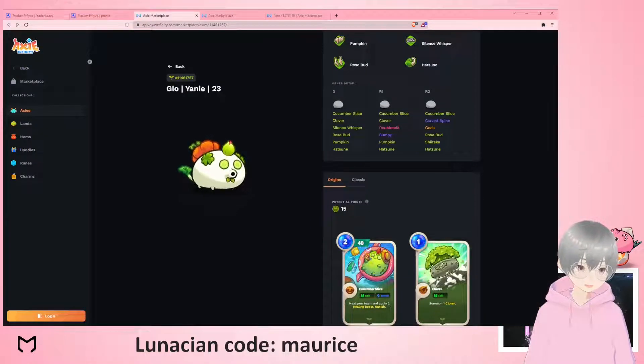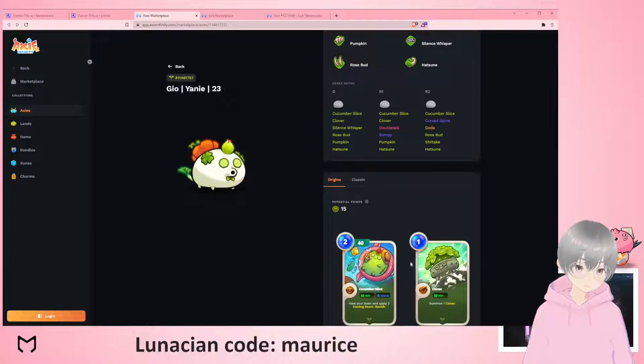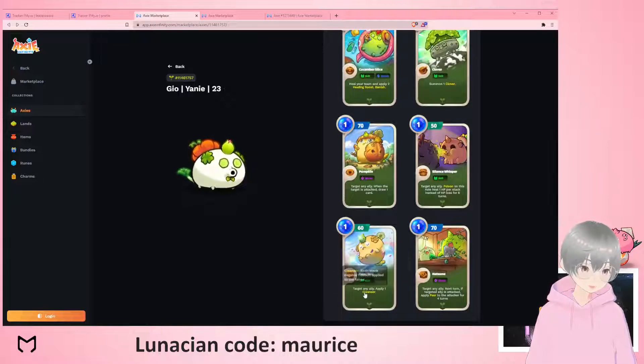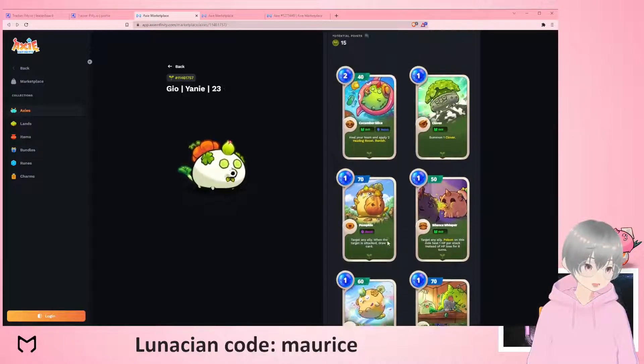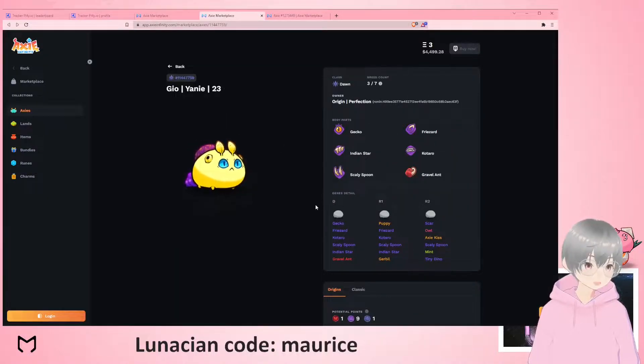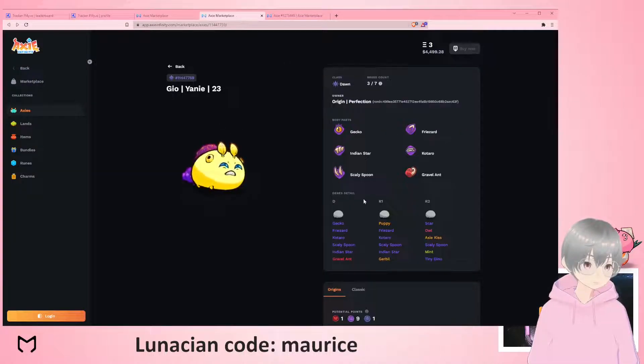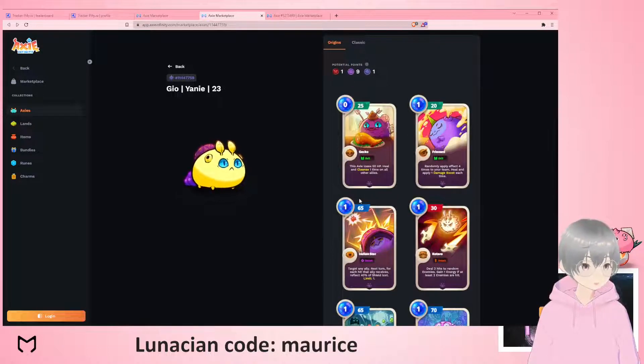This is where the synergy comes in: you have a clover to get a leaf, and a leaf counts as a buff. Cleanse definitely adds a buff as well, and there are probably other ways of getting buffs too. That just means this axie is going to be very hard to get through.